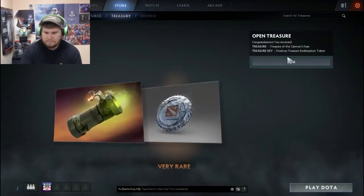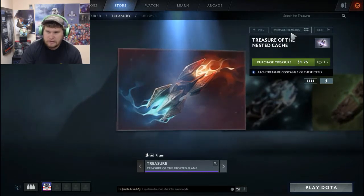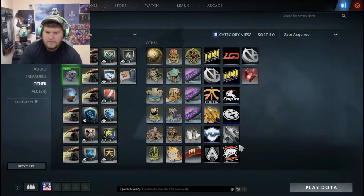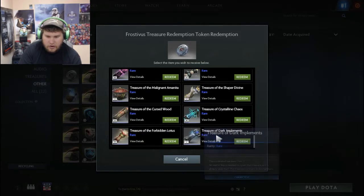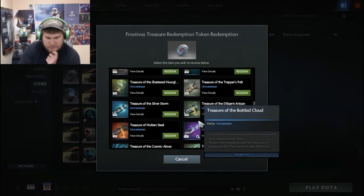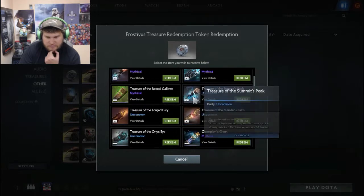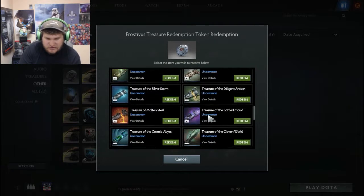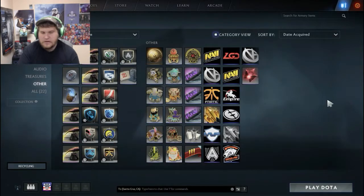Sweet — two tokens! Alright, so that's the end of this unboxing. Join us for the second unboxing where we open up all of our treasures including the redemption tokens. I can go all the way back to the Dark Implements. We'll review the chests to figure out which ones we should be opening. I'd like to open the ones from The International but I don't think they're here — though there's the Sculptor's Pillar. Some of the stuff in Sculptor's Pillar isn't worth the money, so we'll probably just go back to Dark Implements.